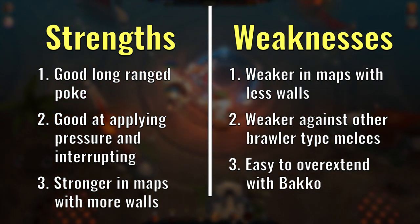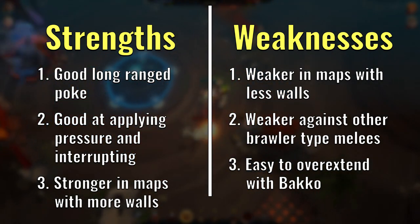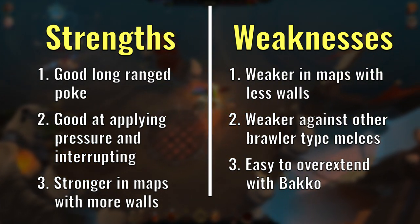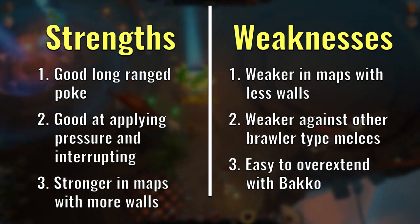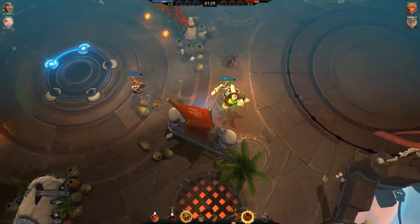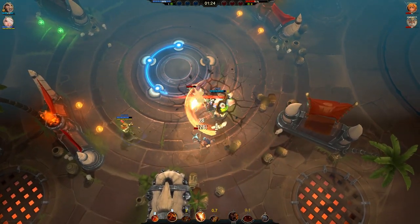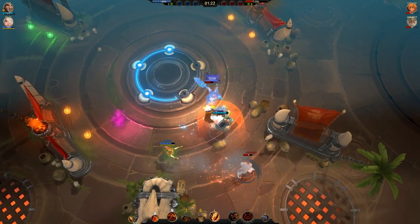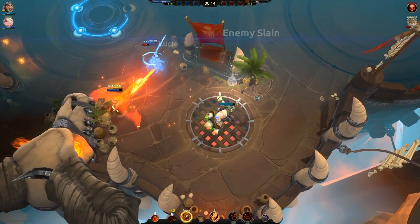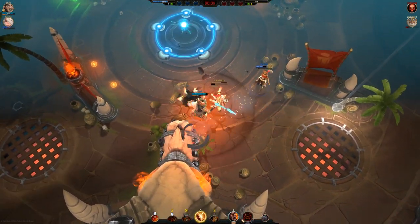Finally, another weakness of Bako's is that it might sometimes be easy to overextend a little bit too much as Bako. His abilities are obviously very in-your-face kind of abilities, and so he does need to get up close and personal quite frequently if he wants to do decent damage to enemies. Careless players might not realise when they should be backing away instead of chasing some more, and so it can be easy to get caught out of position as a result. Always try to assess the danger levels especially when playing with a melee champion with no self-healing capabilities.